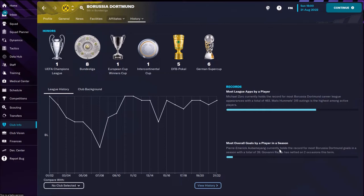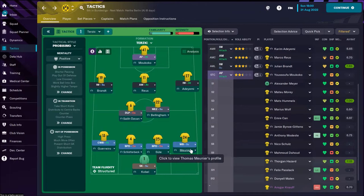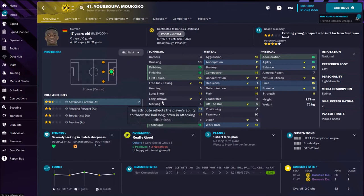Hello brothers and sisters, it's time to check Edin Terzic's tactic at Borussia Dortmund. This year, Borussia Dortmund under Edin Terzic is playing in formation 4-2-3-1.